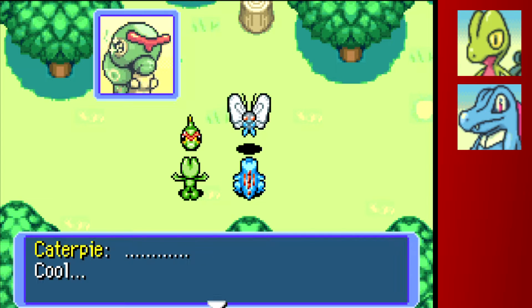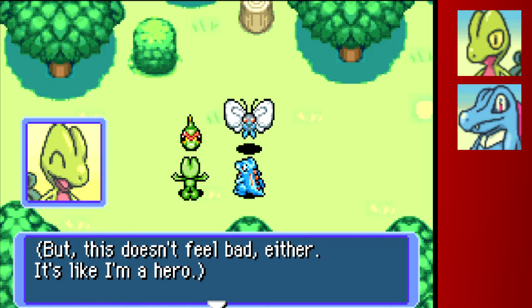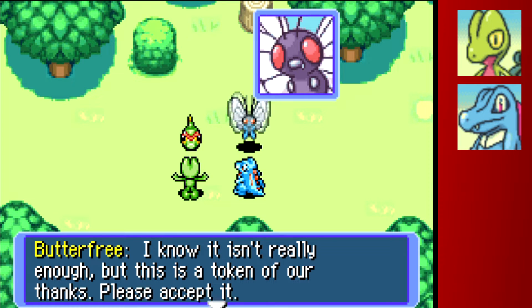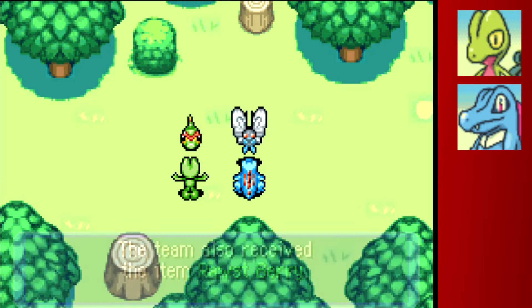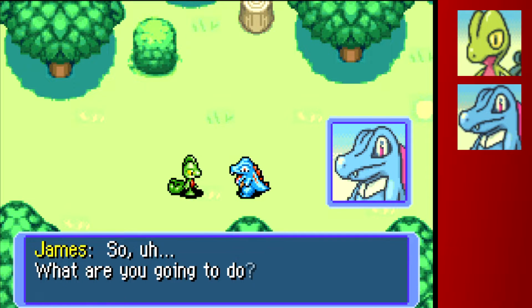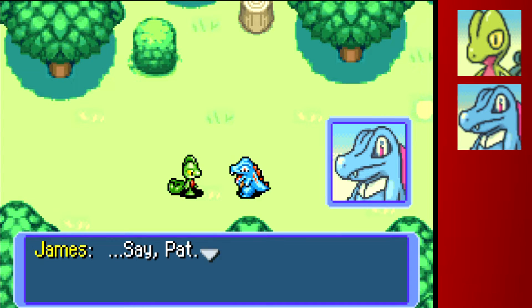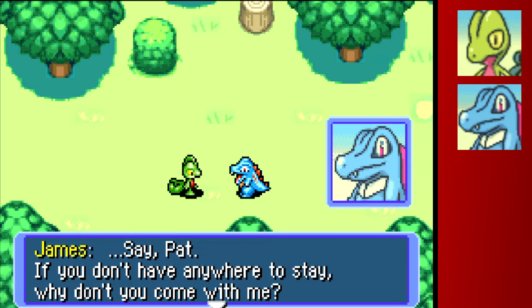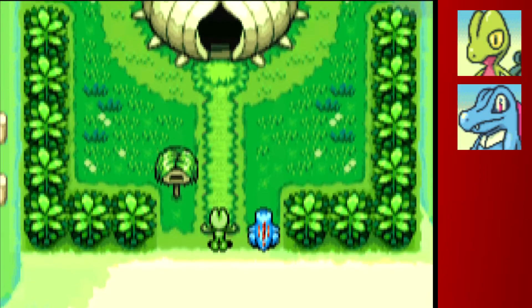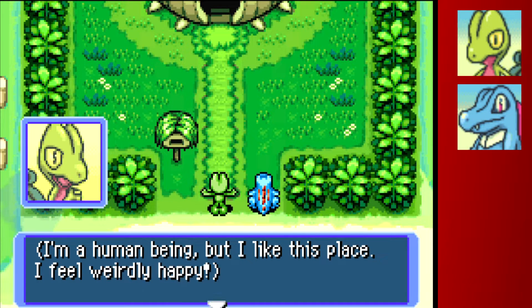We've reunited Caterpie with his mom Butterfree. They want our names - I'm James and Pat - and we are a team that has yet to get a name. Caterpie is our biggest fan; this becomes a recurring theme, and he actually comes in clutch later in the game, so don't discount Caterpie. We'll get a bunch of berries from Butterfree, which is nice. That's kind of how the game mechanics work - you complete rescue missions, or contracts as I call them, and you get points towards your team rank.